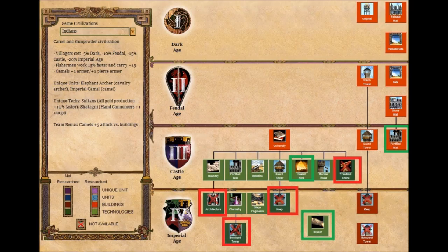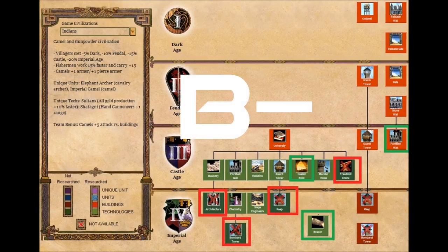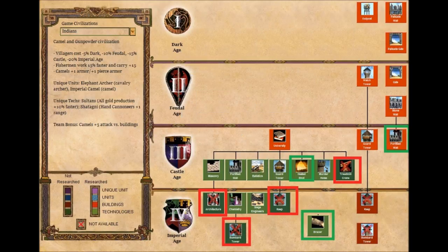Next, let's look at their defenses. They have a surprising lack of keeps, and there's also no bombard tower or treadmill crane. They do get fortified walls, but I still see them as an average-ish B-. I have to give a bit of credit to the increased hand cannoneer range as a semi-defensive bonus, and the fortified walls means they're not below average by any means. But I wouldn't feel super comfortable on the flank as Indians, if I can put it that way.